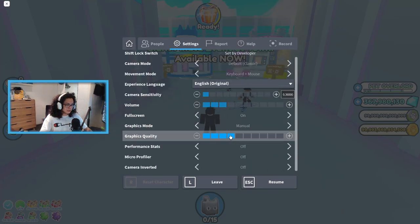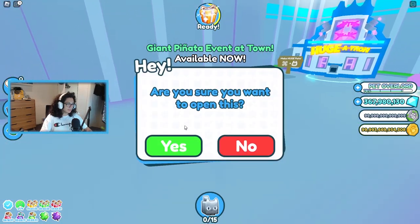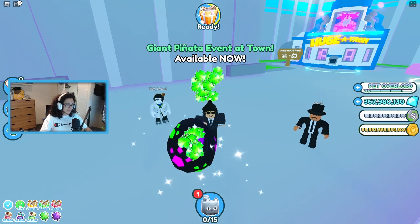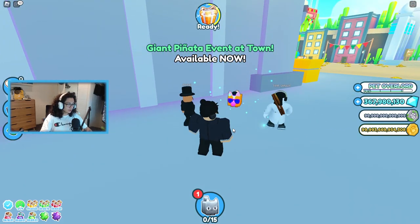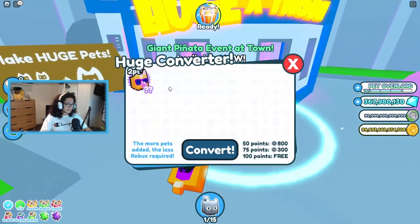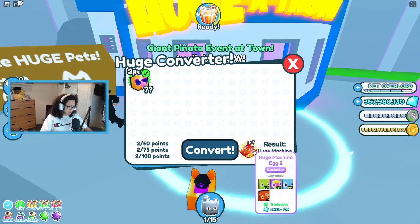Where should we open it? All right, we're going to open it right here in this corridor. First egg — can we get a huge on the first or second egg? We got a cool corgi, which is the Tier 2 pet. Also, by the way, you can put these into the Hugitron, and then put them back into the Hugitron again to get a huge machine egg.